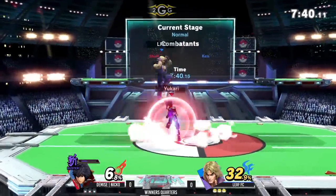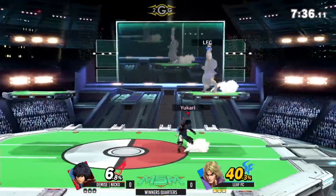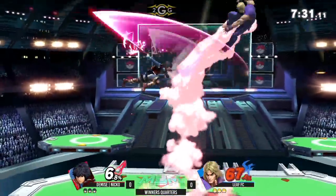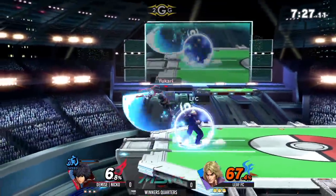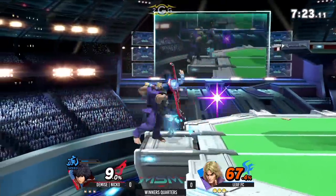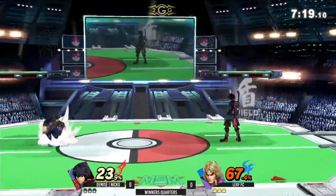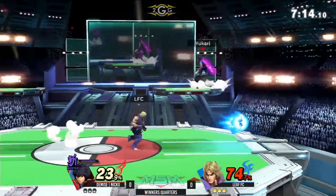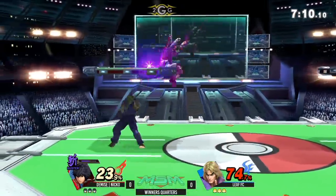Nico switching to buster mode — he wants to rack up some damage. Unfortunately, not able to get any conversions. Reads a normal getup with up tilt. Up B out of shield. Going into speed mode. Nico's got to watch his shield, especially — I've been seeing Ken break shields all the time.